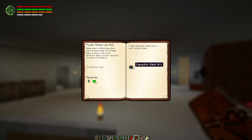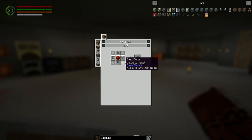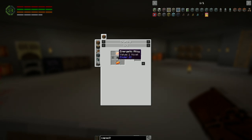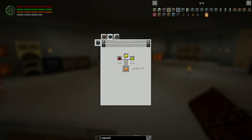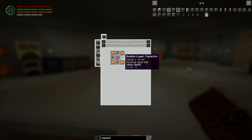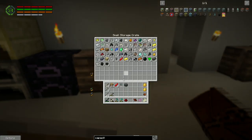Then there's Power Reserves Mark 2, which is the capacitor bank. For that we need an energetic alloy, double layer capacitors, and an empowered Redstonia crystal, which means we need to make an empowerer. That's why I want to expand upwards — we can put the empowerer on the roof. The double layer capacitors are single ones with energetic alloy and carbon dust. Energetic alloy is glowstone, gold, and redstone — no problem. The only tricky part will be the empowered crystals.